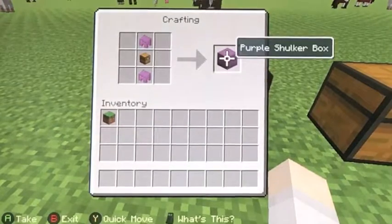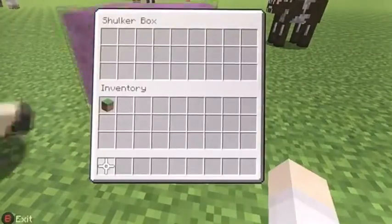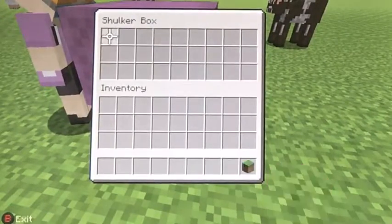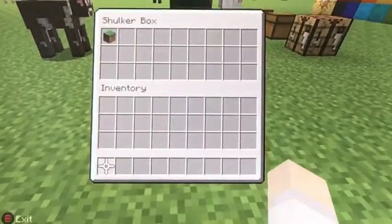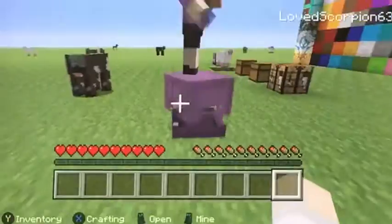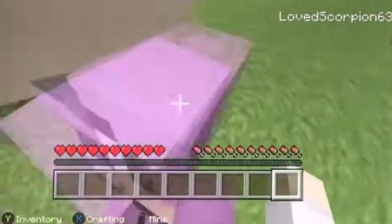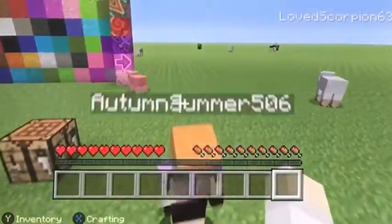And this creates a purple shulker box, and it's basically just like a chest. You open it the same way as a chest, and you can put stuff in and take stuff out. It looks cooler too, and it's not that easy to break. And look, she flies!